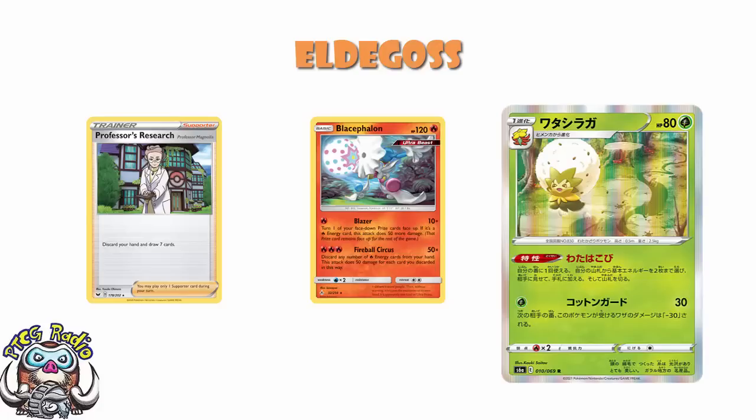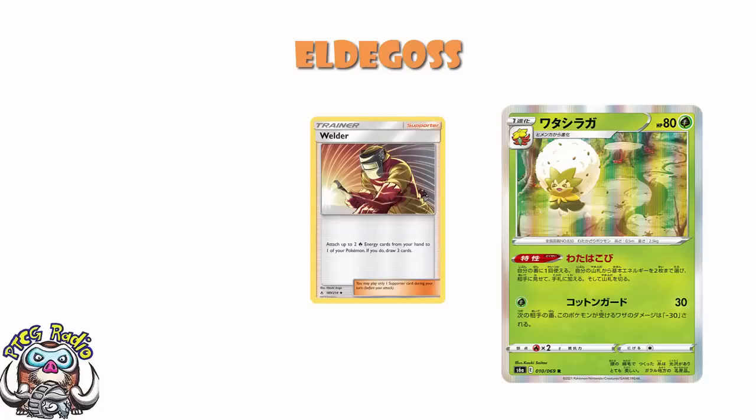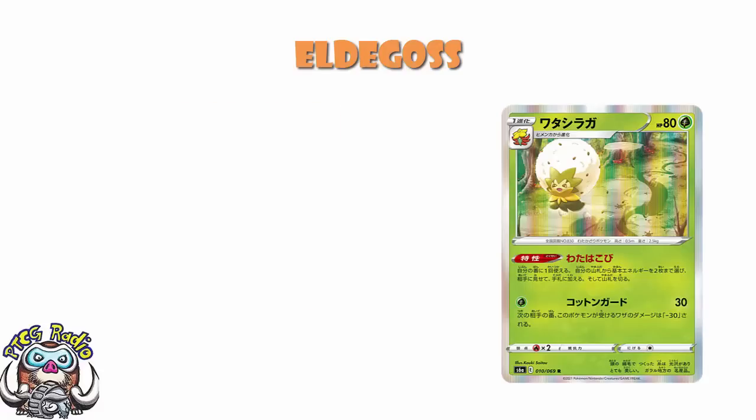We've all lost games because we couldn't find the energy. We've all played energy-hungry Pokémon combos and ended up falling down because we didn't have the right amount of energy at the right time. Well, Eldegoss will fix that — and especially in a Welder deck, because remember, Eldegoss is any basic energy, it doesn't have to be grass. In a Welder deck, this guarantees you've got two energy to attach with Welder. How many times have you had to play Welder for one energy, or had to discard Welder because you didn't have any energy? No more, ladies and gentlemen. I'm giving this 4 Wossies. I really like this. This is, as far as I'm concerned, a genuinely awesome, brilliant card, and I am a huge fan of it.